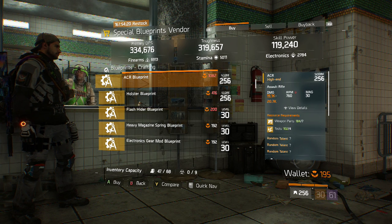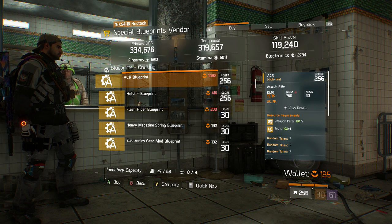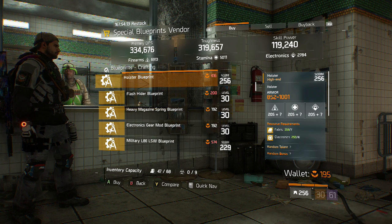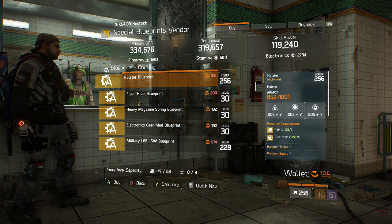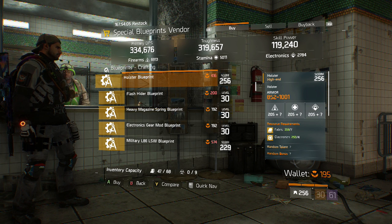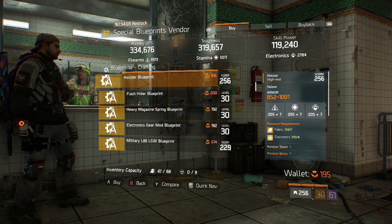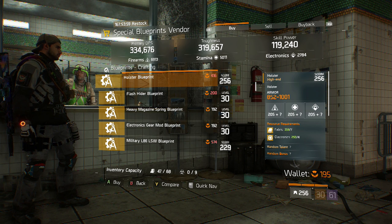We've got the ACR blueprint again — I believe it was there last week also. We also have a holster blueprint, which is actually kind of cool. I haven't really seen this before due to the fact that holsters have all three attributes on them rather than just one like every other piece.